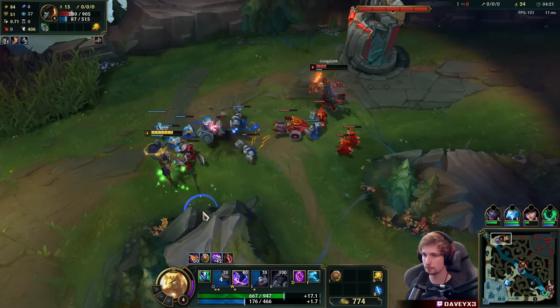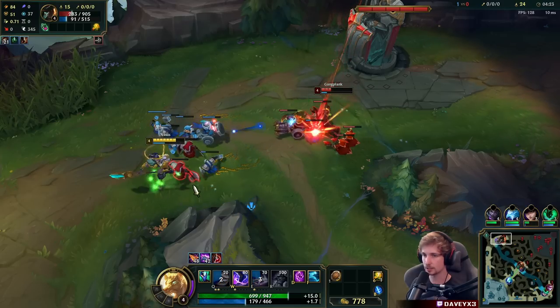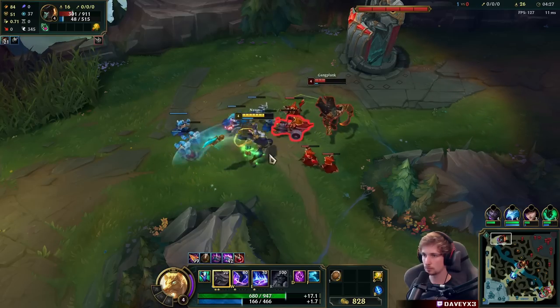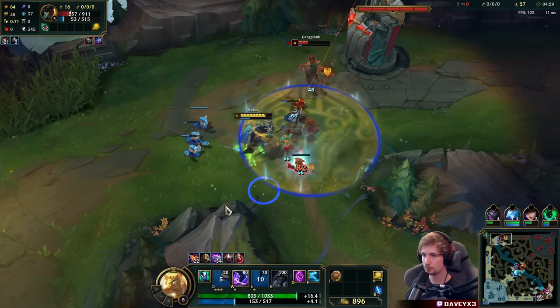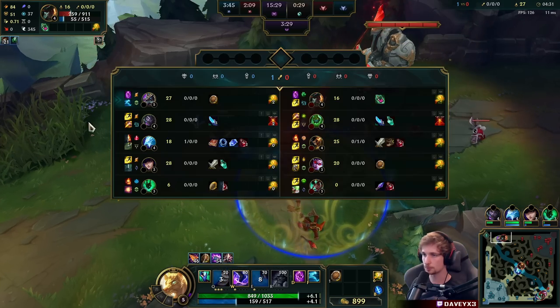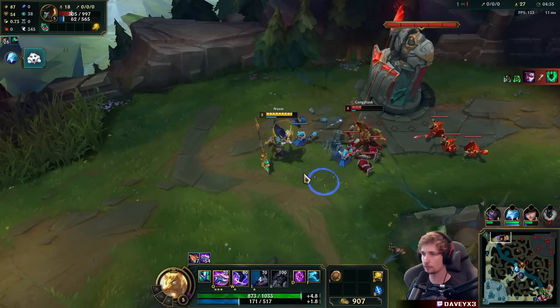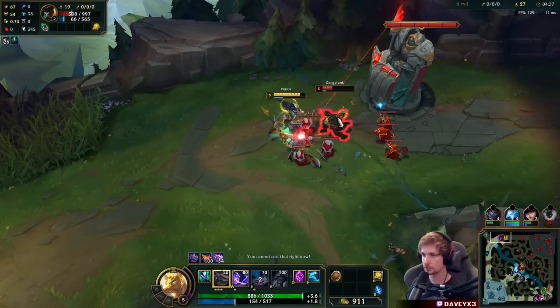I'm going to use my potion here because I think we can get a kill. Keep on stacking - remember you've got to be stacking with Nasus. I could probably get a kill, but I think I'll take the safe route. I don't even have to back off because Zach is in bot lane - that's really good to know.